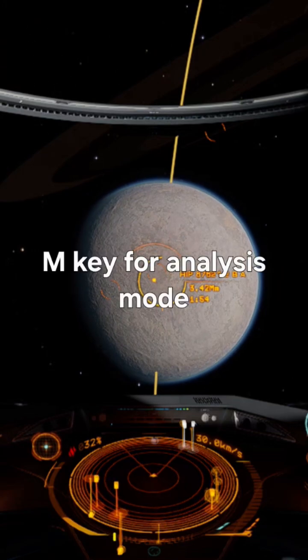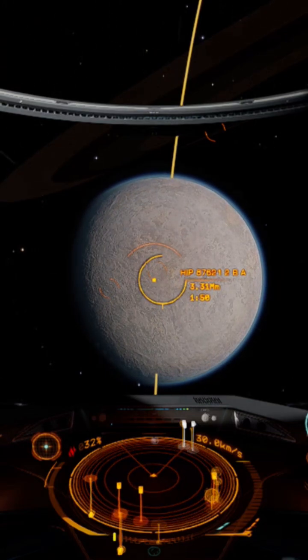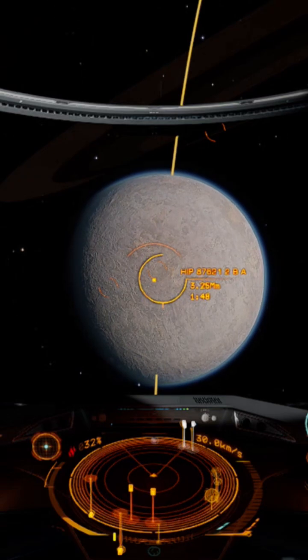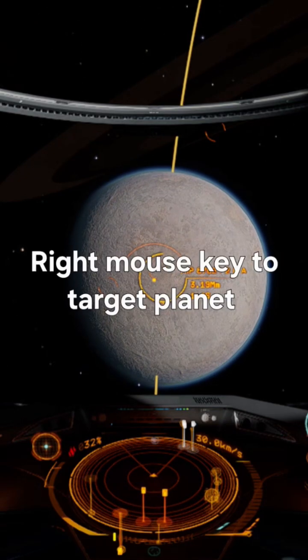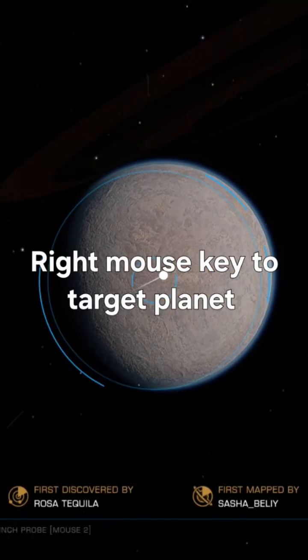Now the next thing you want to do is hit M — now we're in analysis mode. If you find yourself in combat mode, just hit M again and you're in analysis mode. Then we want to hit our right mouse key, and that brings us to this screen.